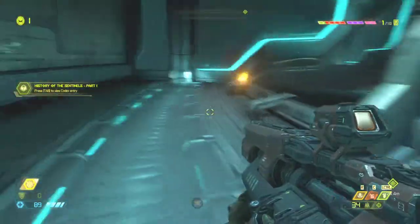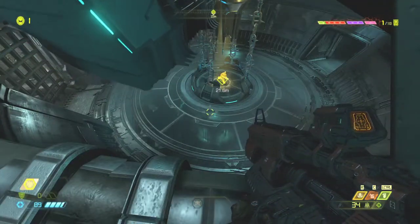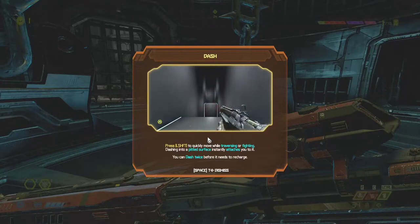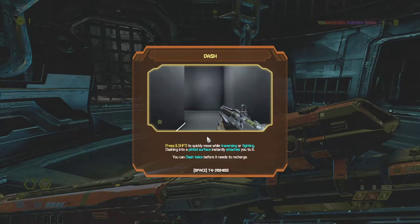History of the Sentinels — kind of not interested, so read that at your will. Another upgrade — Dash! Press L-Shift to quickly move while traversing or fighting. Dashing into a pitted surface instantly attaches you to it. You can dash twice before it needs to recharge.